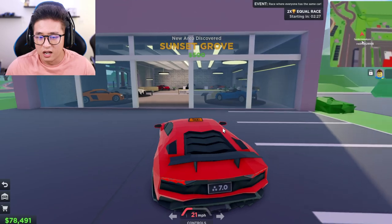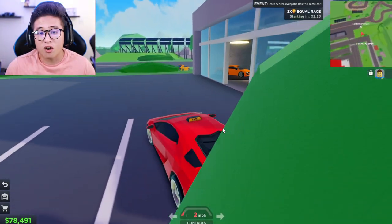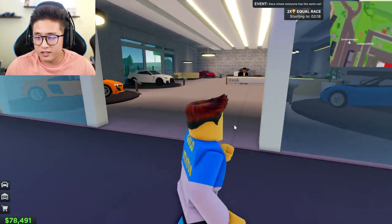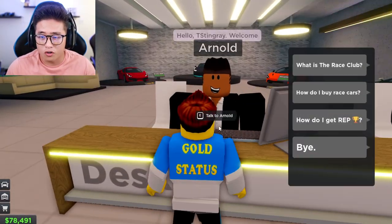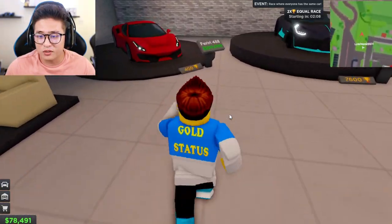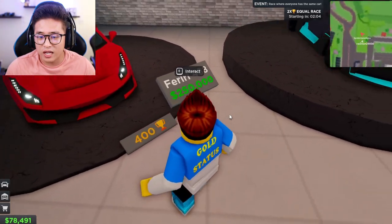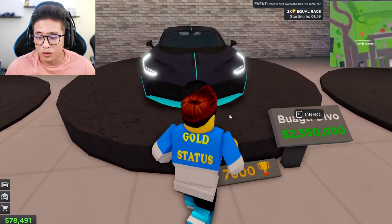At the Race Club you can see the brand new vehicles they just added — they are very cool. Hop out your vehicle, go to the front desk, and talk to Arnold right over here. He'll answer all your questions. This is where you buy the new vehicles. You can buy the Ferrari 488 for 250,000 dollars or 400 Race Cups.